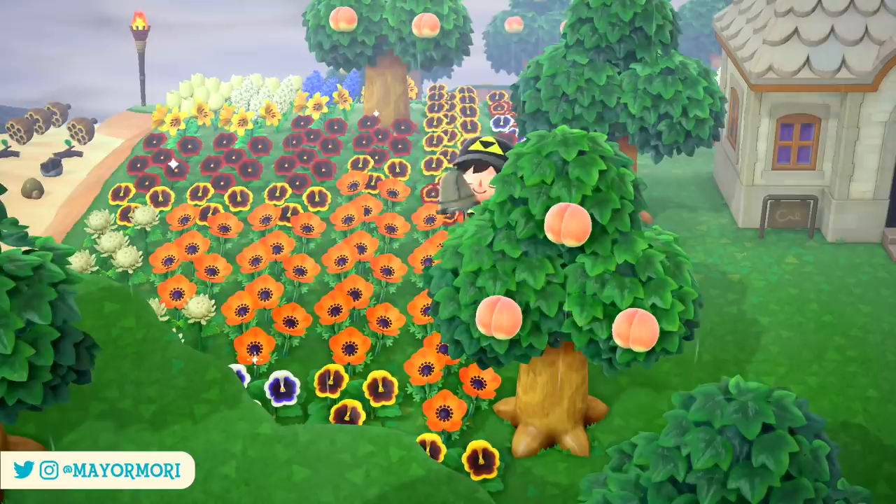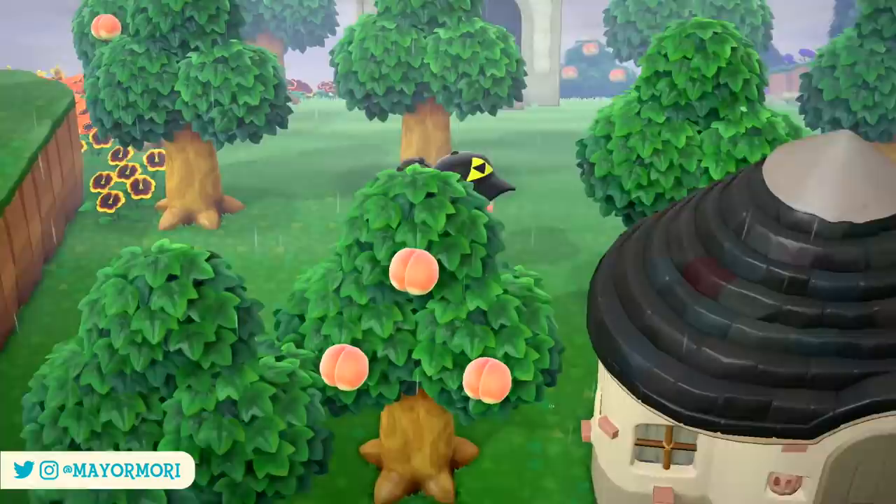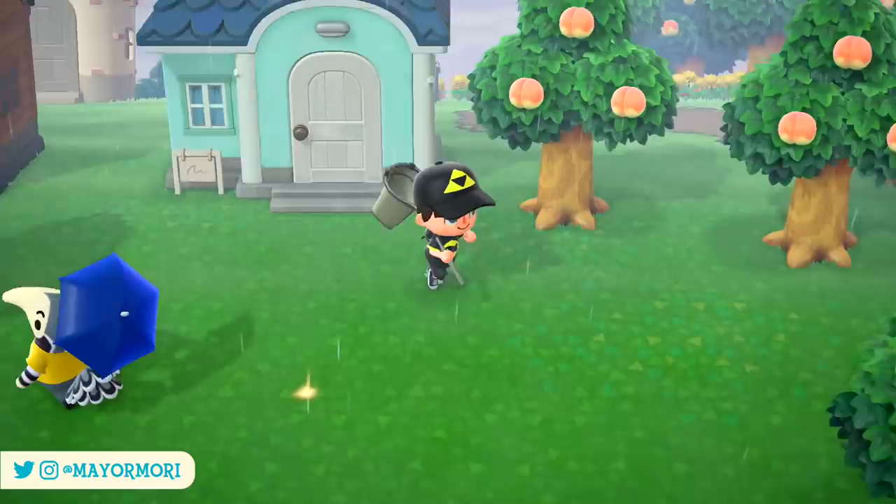Tip number 2: Tool Ring. You may want to assign all your nets to your tool ring so they're easily accessible during the Bug-Off. Using the tool ring to select a net at the very start of the timer is much quicker than opening your menu, and those few seconds could be vital in catching the last bug — potentially the difference between scoring in double figures.